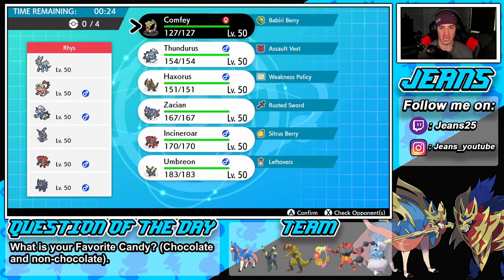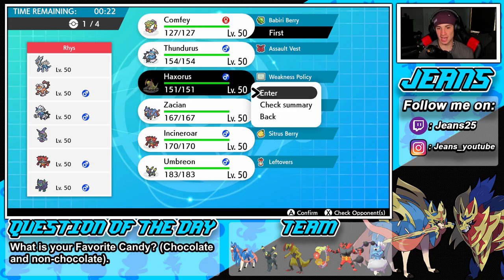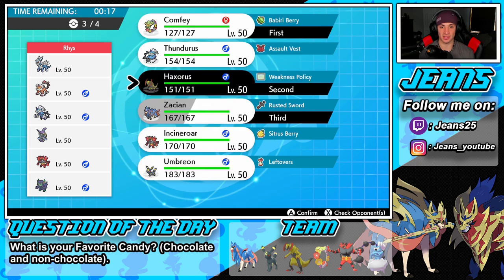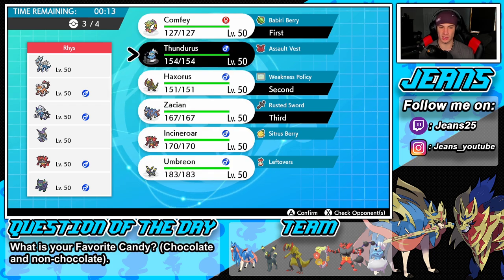I think I'm actually going to go with the Comfey-Haxorus front combo. I think I can do that right off the rip and bring in Zacian, because Zacian is an absolute beast. I could go Umbreon — Umbreon's not bad here either. Or I could go with Thundurus — Thundurus kind of rocks out here too. Yeah, let's get Thundurus rocking out in the back end.